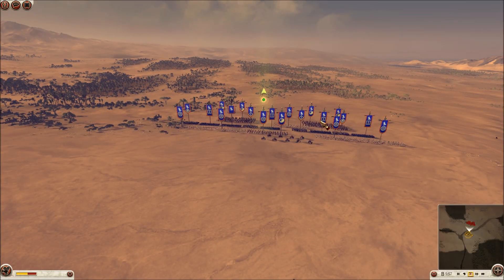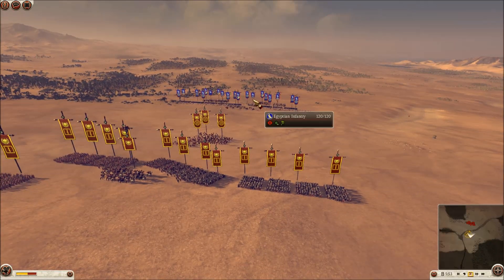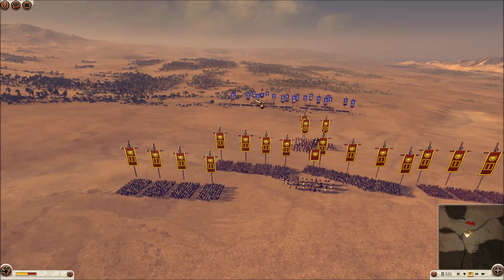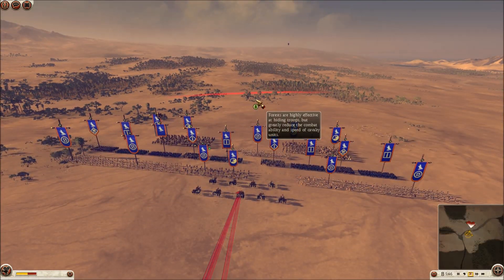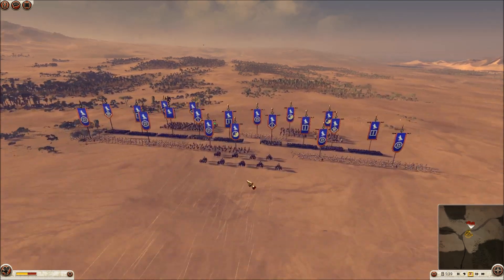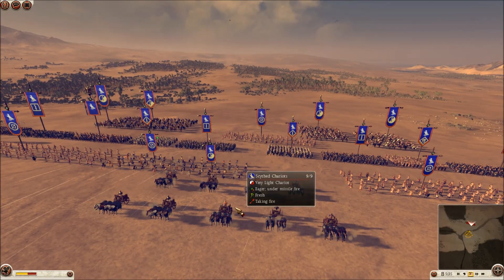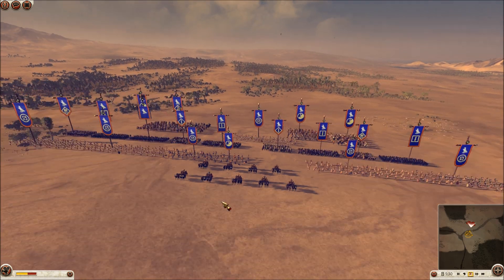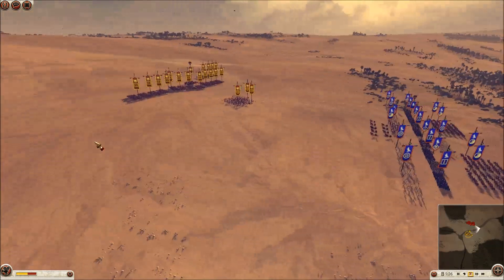One thing that's worth noting is skirmishers — in general these slingers and such — have a range of 150 meters. Bowmen, even the Cretan archers that they're using here, mercenary Cretan archers, only have a range of 125. I'm not sure that's actually realistic, knowing that longbowmen could shoot arrows up to 300 meters. But anyway, what it does mean is that the stone throwing skirmishers have an advantage here, and I'm going to use that.